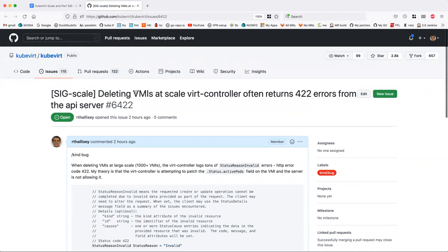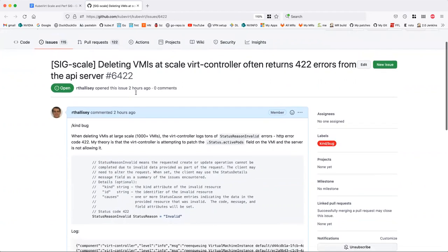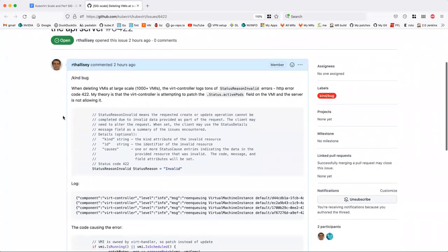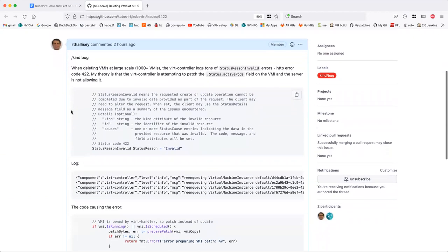Let's go to the second bug. This is from the same incident — same scenario, deleting VMIs at large scale. In the VR controller logs there are tons of 'status reasoning valid' errors, which is a 422 error, meaning the request is valid but the server is not processing it.